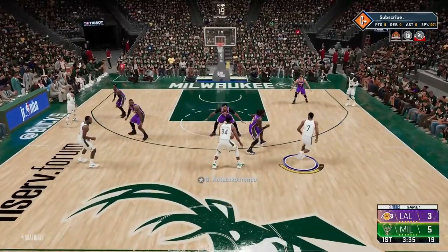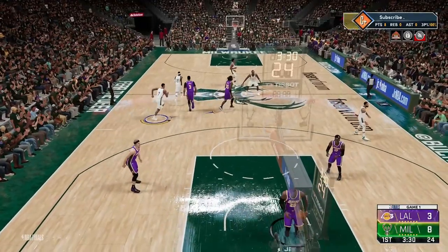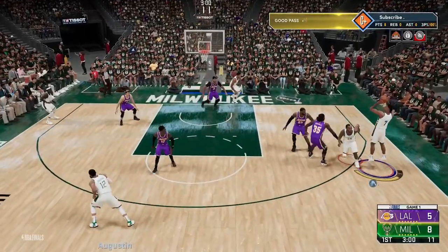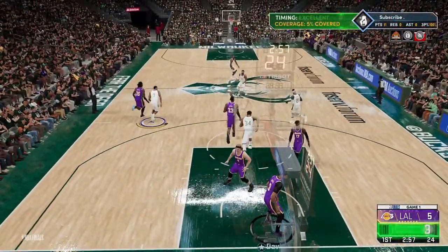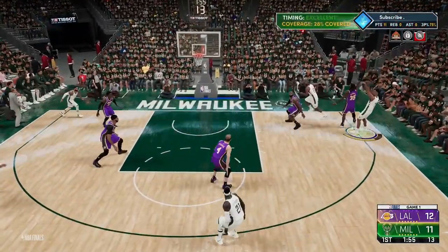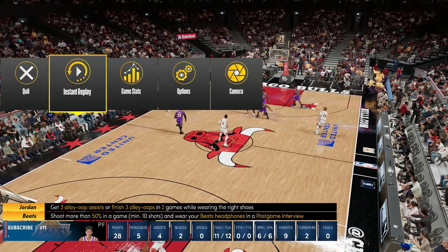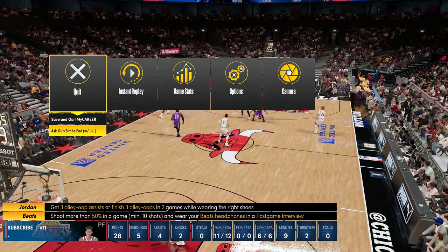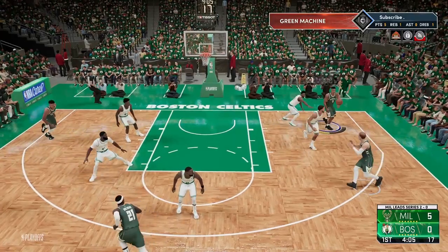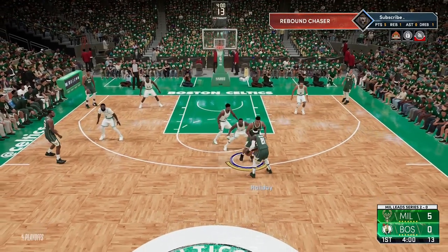The way shooting badges work is actually by percentage, so if you shoot 10 for 10 you're going to get way more badge points than if you shoot 10 for 20. Make sure you aim to shoot at least 70% when you first start out, and then as you get more badges aim to shoot at least 80%. In most of these games I shot between 80 and 90%. Once you play about 15 to 20 my career games you'll be a starter, and once you're a starter you can sim out at the half if you're up by 25 or more points — you'll earn all your badge points. I actually do this every time because towards the end of the game your my player starts to get tired and makes less shots, so if you can sim at the half just do it and then start a new my career game.